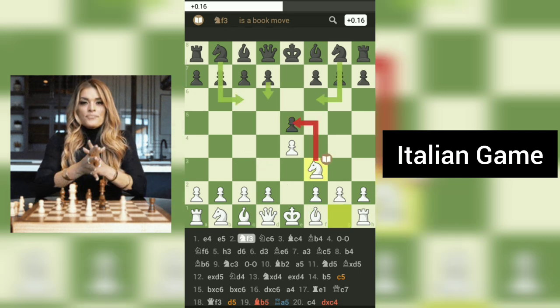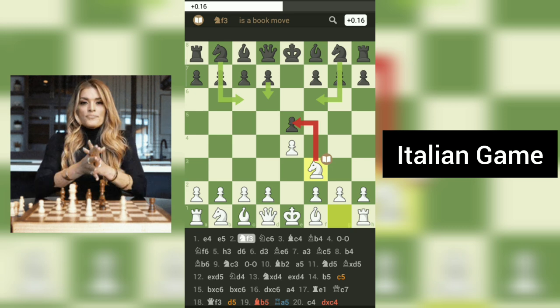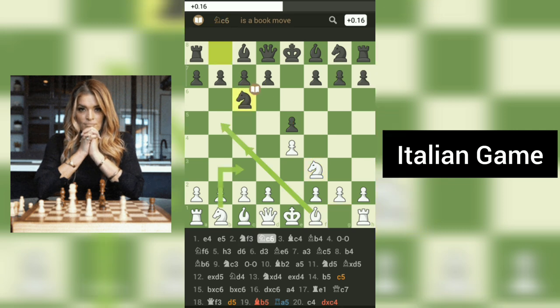Move 2 sees white developing their knight to F3, following a classical approach to piece development. Black responds with 2...Nc6, reinforcing the center and preparing to develop their own pieces. The tension builds.